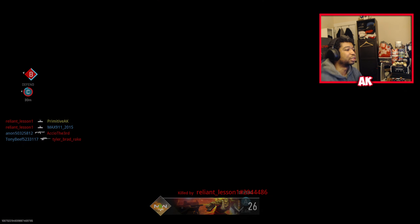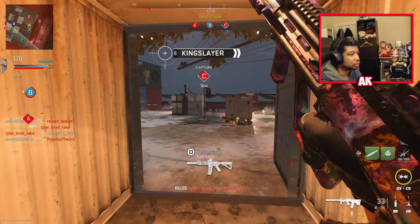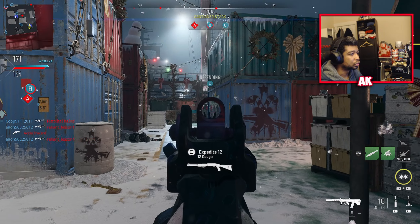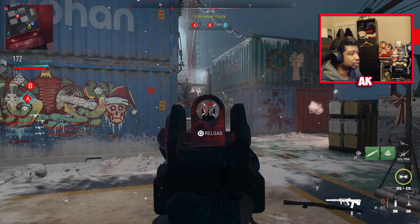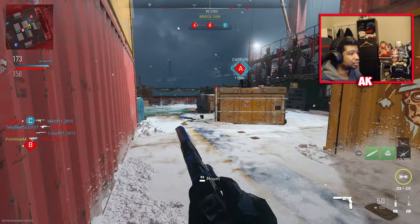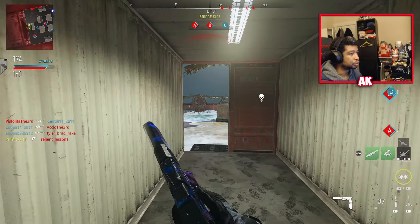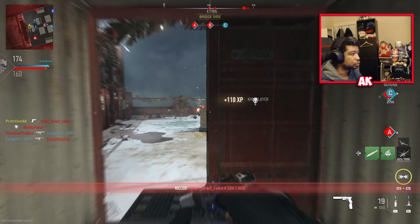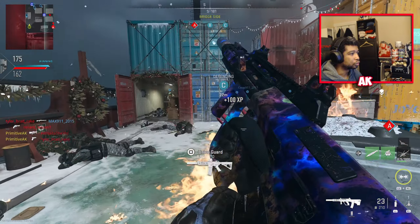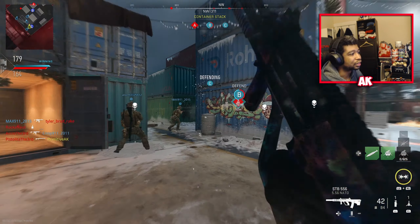A trip mine — I couldn't go prone, it wouldn't let me. I ain't reviving your ass, teammate — you can die for all I care. I kind of hope they come back so that when I call in the nuke it'll show that they're winning, but I don't think that's going to happen.